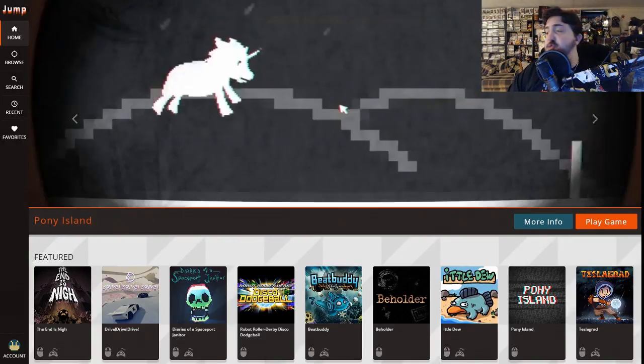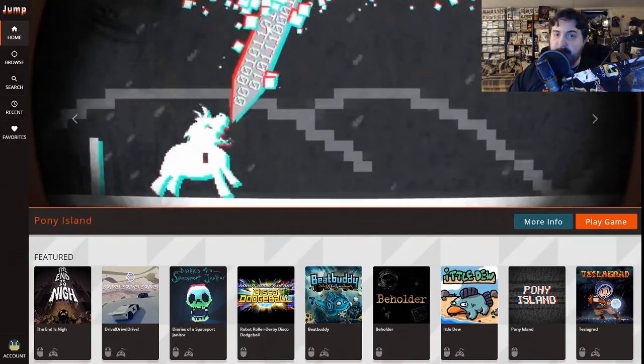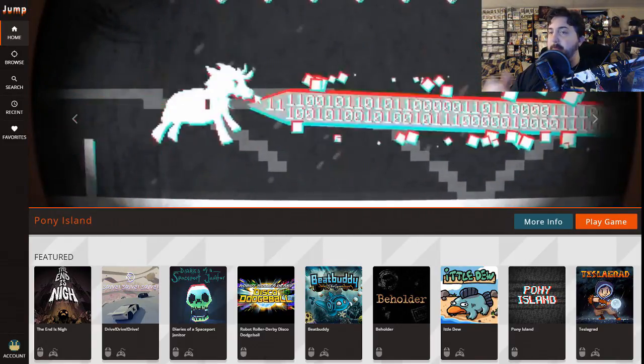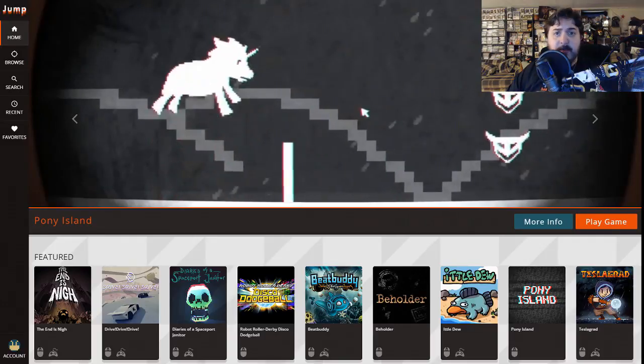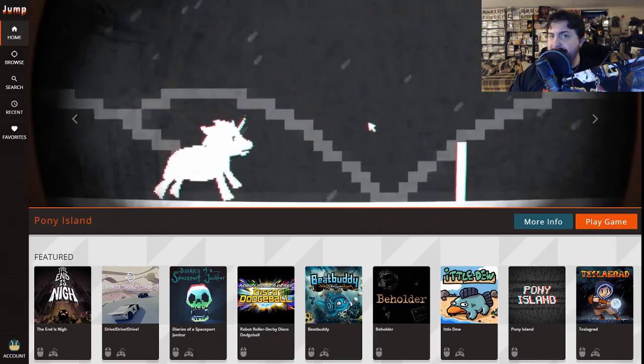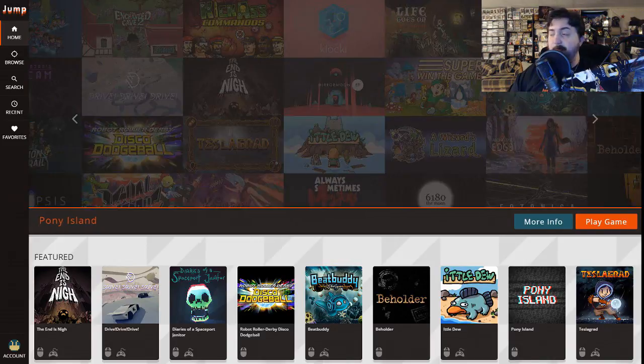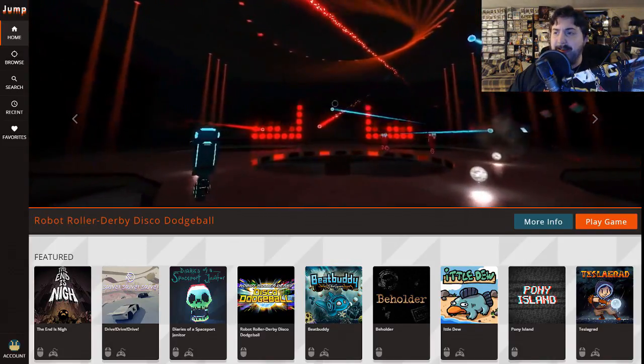Jump is an online service that features exclusively independent gaming, and for one low price of $9.99 a month, you can get unlimited access to a plethora of great independent gaming titles. You can sign up now for a free 14-day trial, no credit card is required, and use pretty much any operating system — Windows, Mac, Linux, or Chrome OS even.